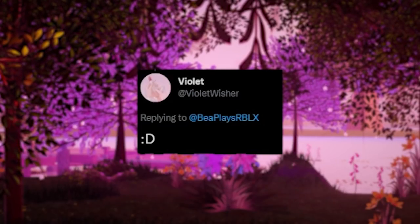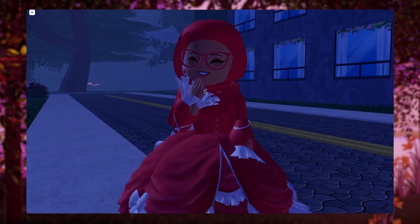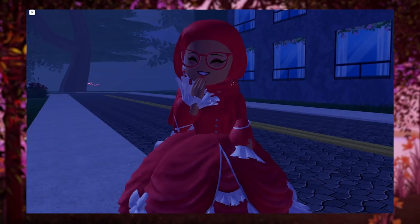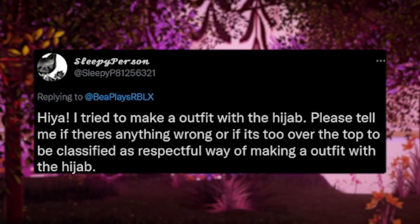Violet shared this outfit — a beautiful princessy, very regal and royal sort of vibe using gorgeous poofy skirts and wearing the hijab as well. Once again, there is no skin showing, which is the most important thing. This beautiful dress looks really gorgeous — they've made it very Royal High regal, while respecting the culture at the same time, which I really appreciate.